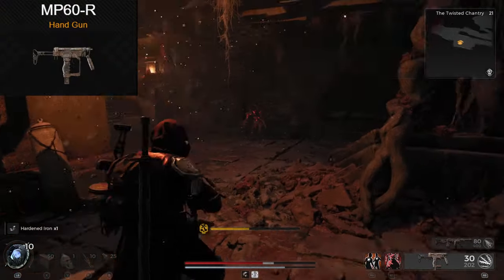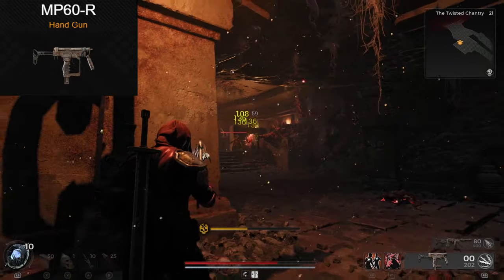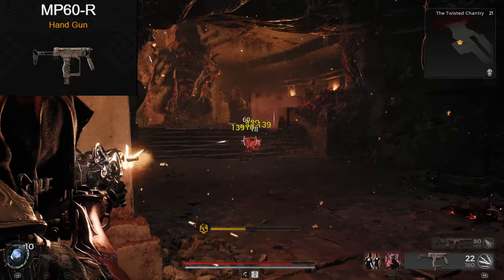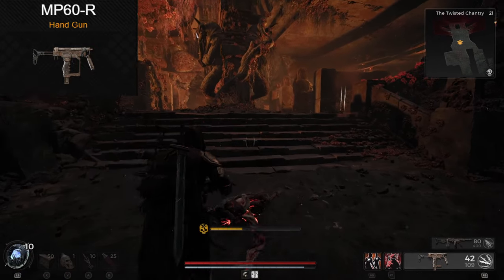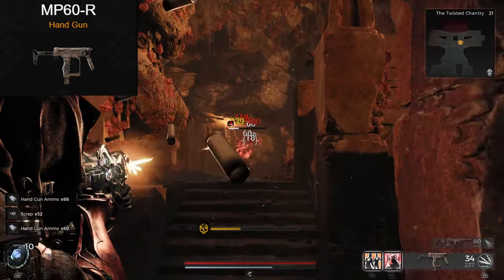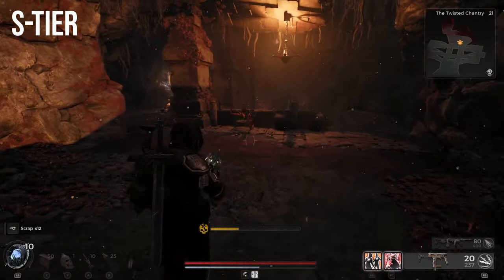If you've been around the channel before, you know I love this next one. The MP60 SMG is one of my favorite weapons of all time. Fast fire rate, good range, reload speed, and the damage is actually pretty good too. This one is just a solid all-around weapon, and everyone has access to it very early in the game as it's found in Ward 13. My only wish is a slightly bigger magazine. Would 60 rounds be pushing it? Probably. But a man can dream. S-tier either way.